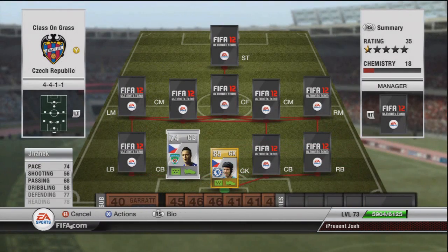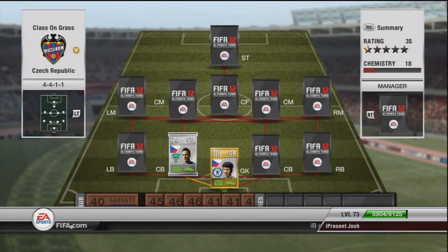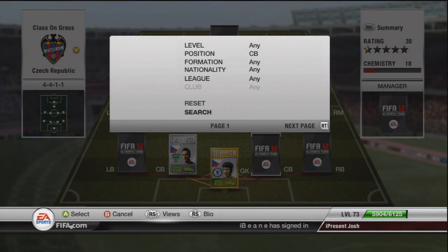Moving on to the centre-backs, the first one is Zironek. His pace is 74, 77 defending and 78 heading — all you really need to know about him. Good defensive stats, decent pace, really rate him. 6'3", 800 coins. This nation is also known for how tall their players are.